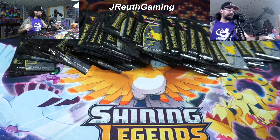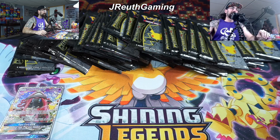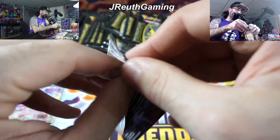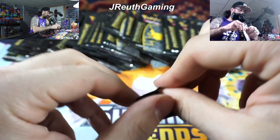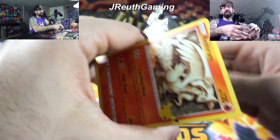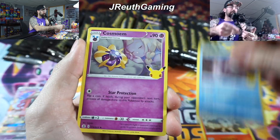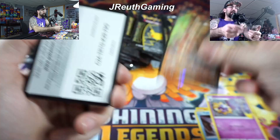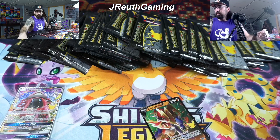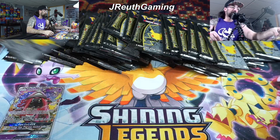Definitely want that code card. Those will keep the big boy hits up on the screen - I like to do that. So that is definitely our best hit so far. I would love to hit one of each of the original three: Venusaur, Blastoise, and Charizard. That would be really, really cool to hit. It would be awesome to do as a giveaway too - that would be a big giveaway.